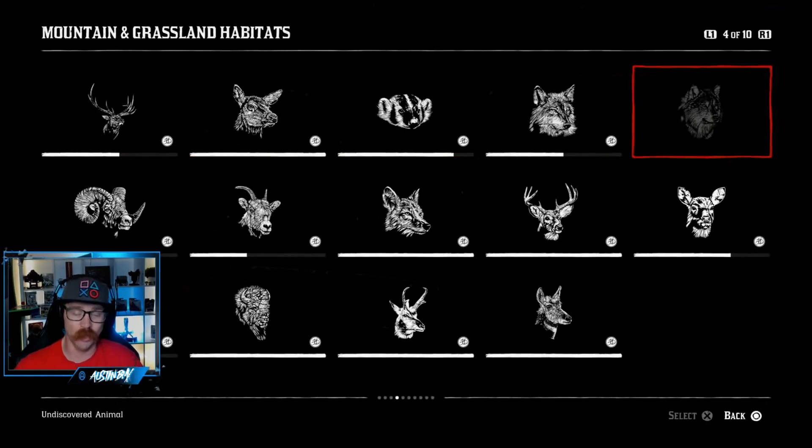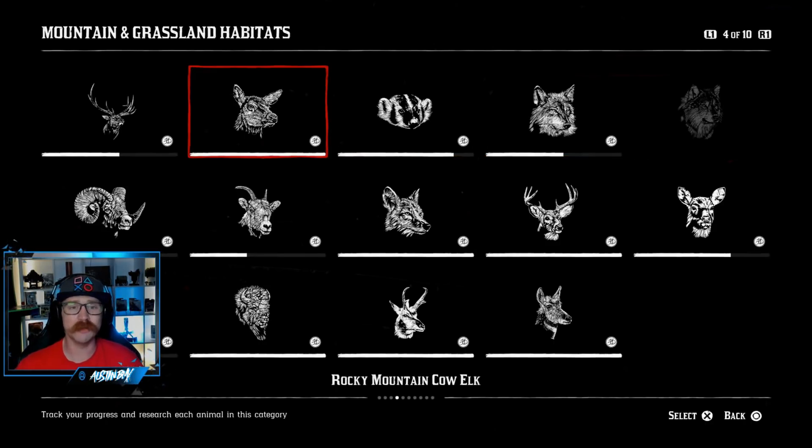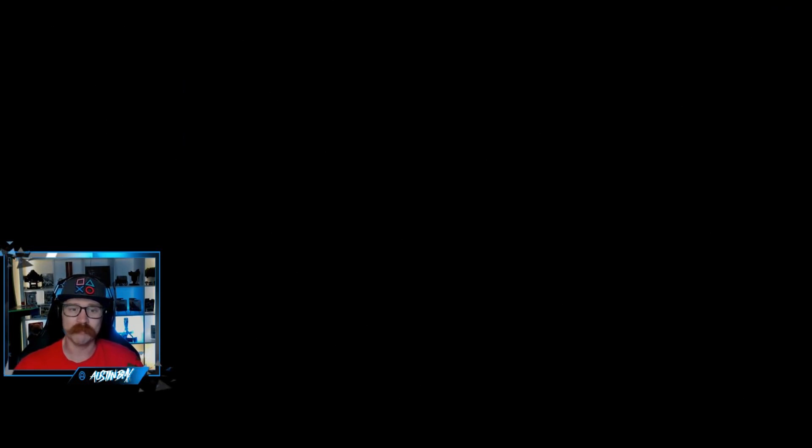Unfortunately the elusive timber wolf was very elusive — he killed me once and I could never find him again. I spent a couple hours looking for him up in the Grizzlies. The way you're going to want to play this is use your binoculars — either the regular binoculars or the refined binoculars. Finally a use for the refined binoculars! I've been using them more today than in the entire last seven months of looking for collectibles. Use your binoculars to zoom in on a particular animal and it will give you the option to study that animal. Once you study it you'll have different options: you can track it with your binoculars or normal tracking with scent.